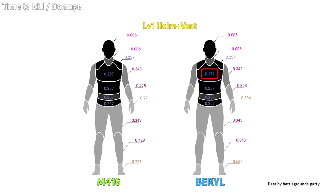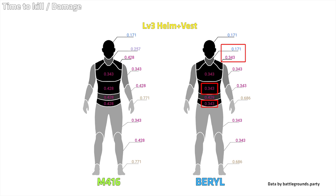Comparing level 1 geared players, the Barrel will kill 86 ms faster shooting the upper chest compared to the M416. Comparing level 2 geared players, the Barrel will kill 86 ms faster shooting the shoulder and the lower torso area. Finally, against level 3, the Barrel kills 86 ms faster shooting the neck, shoulder, and two regions in the lower torso. So the Barrel will kill less than a tenth of a second faster when shooting in some regions and limbs.